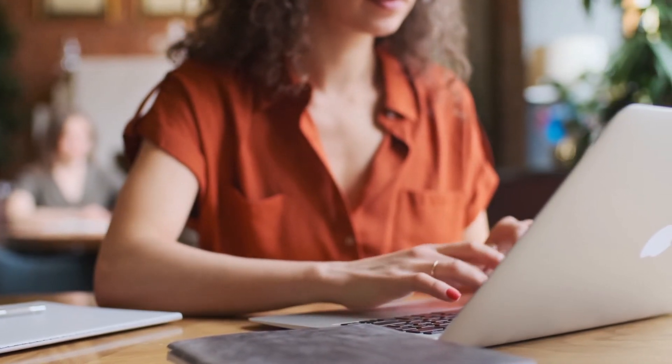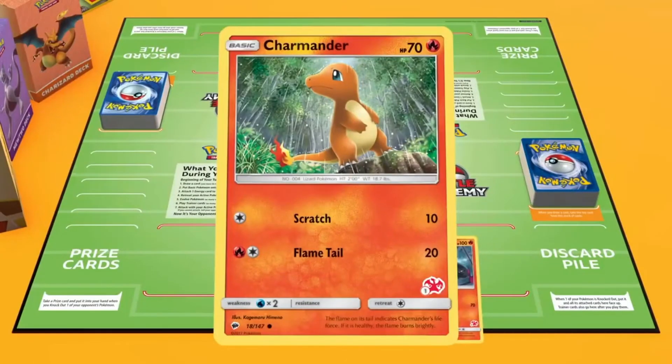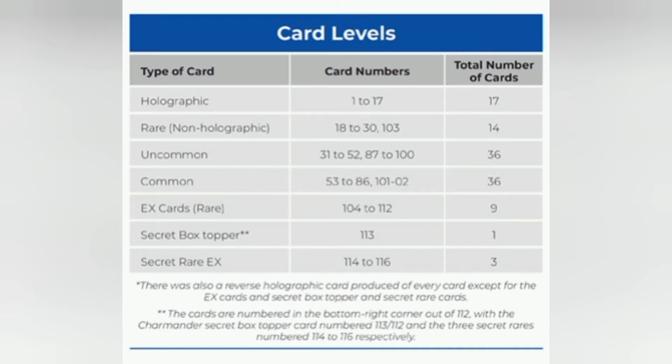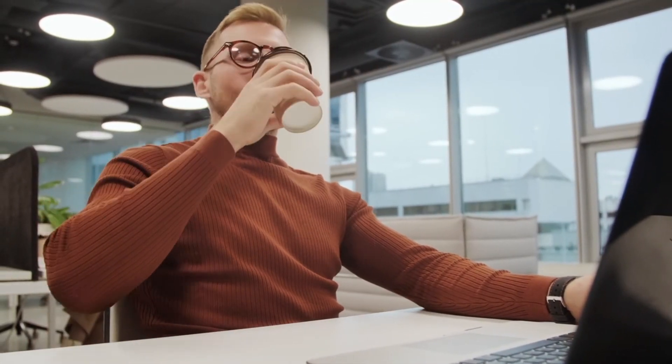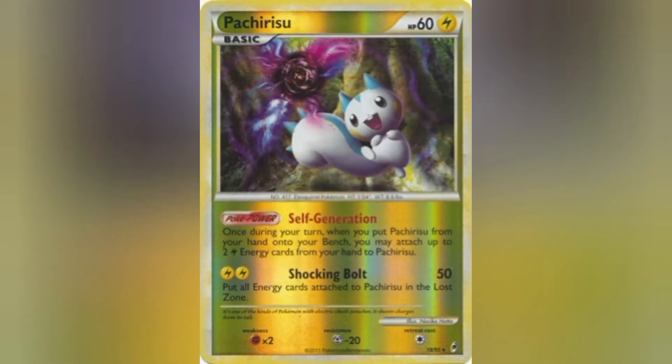The rarity of Pokemon cards varies. Cards are classified as common, uncommon, or rare in order of rarity. To denote rarity, Japanese cards employ letters rather than symbols. Cards are rated C, U, R, RR, SR, and UR in order of decreasing rarity. In the United States, a purchaser can expect to receive 10 cards in a single pack: 5 common Pokemon cards, 3 uncommon Pokemon cards, a reserve holographic card of any rarity, and a rare card are all guaranteed.